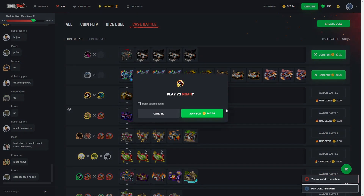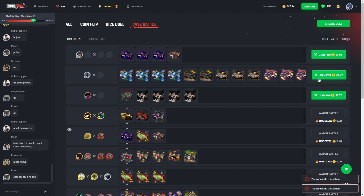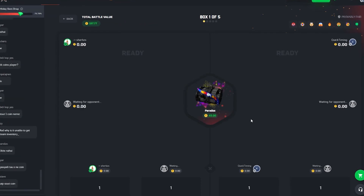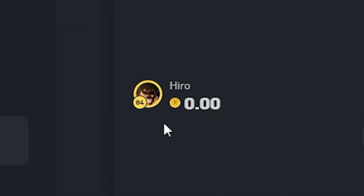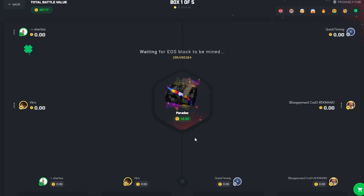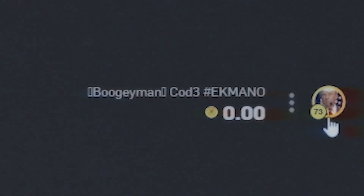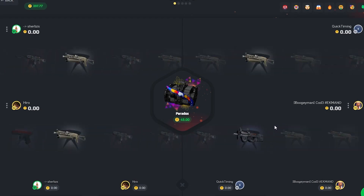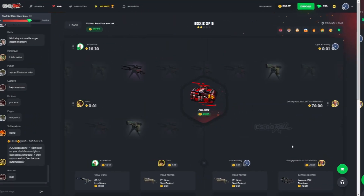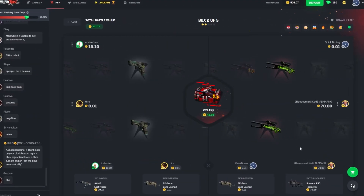I'm going to join this guy real quick. $140 battle — looks like it's too late. $237 team battle, let's go. Shout out to Hiro — he's on the website right now. I'm up against Hiro, so you're going down, brother. We got Donald Trump on my team — that's an easy guaranteed win. Paradox? Nice. $70. We'll take that. I've been having a great time on CSGO Roll recently.